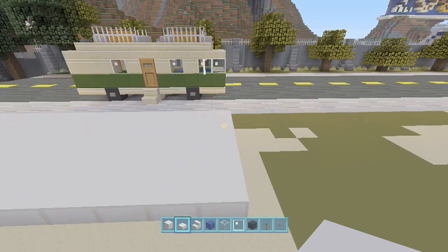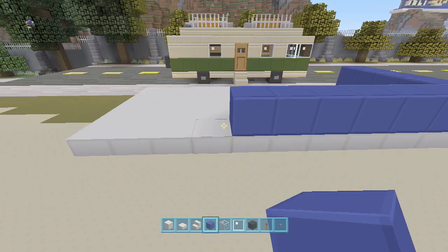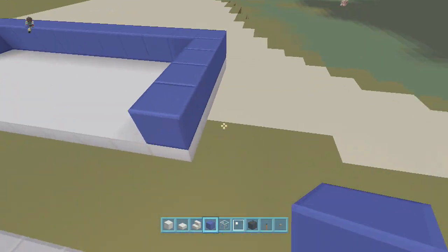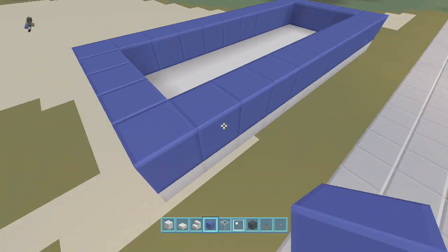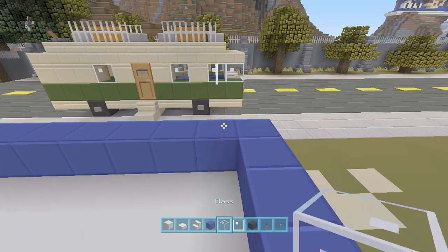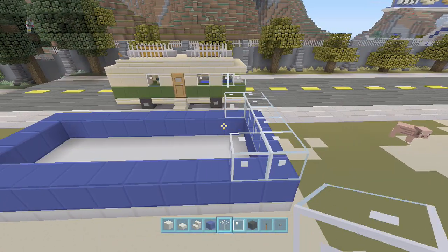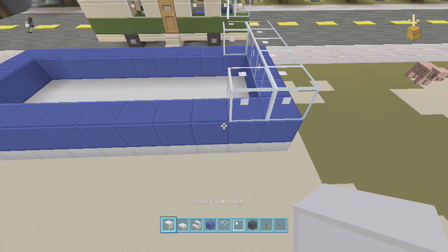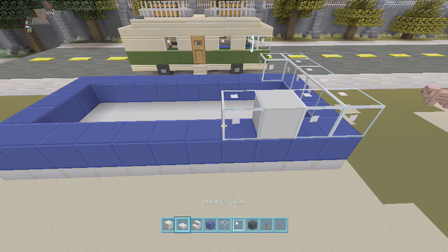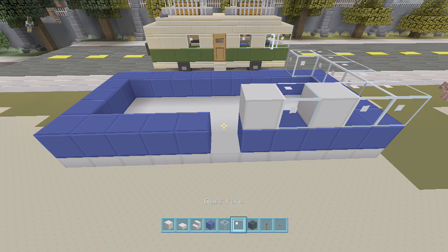Once you do that, get your blue wool and bring a ring of blue around. There are tons of different color RVs out there — this is just something I think will work out fine. In the front, we're going to put glass all the way around and one back, then quartz, then another block, then quartz again. Leave a space for a door.